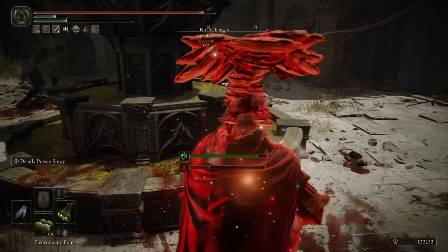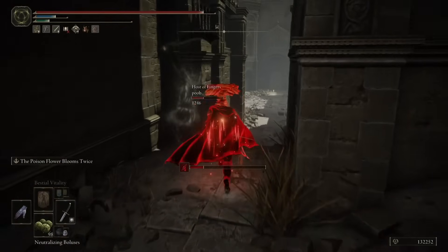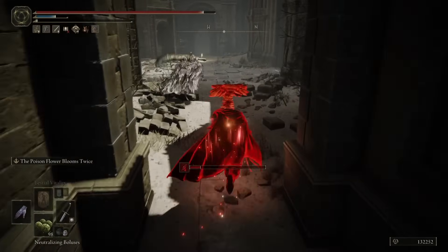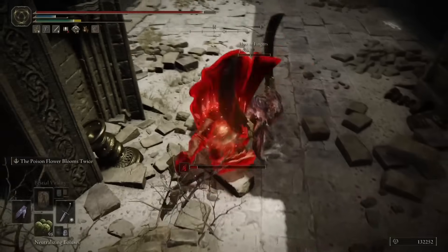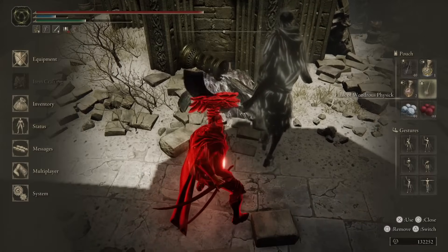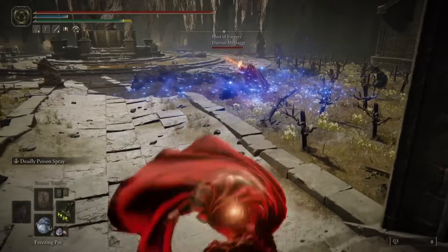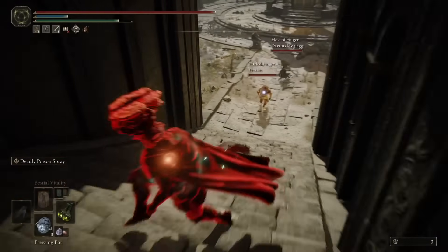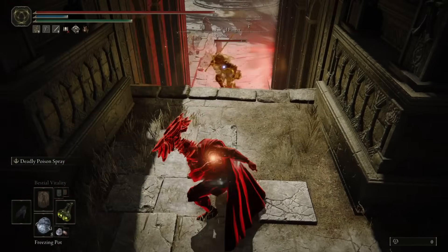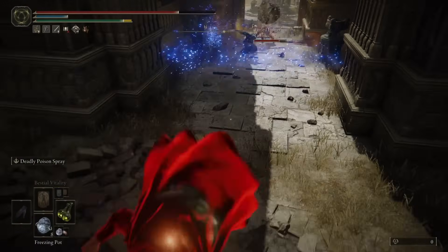We go ahead and get our poison off, and now that we're self-procced we need to heal and then begin chasing after the host. They go for a no-Ash-of-War for the Dawn Sword moment, which sets them up for a backstab for us, and we get the backhand blade backstab — an animation I thoroughly enjoy. So we start this 3v1 out with a heavy attack with the Poison Hand, hoping to poise break.